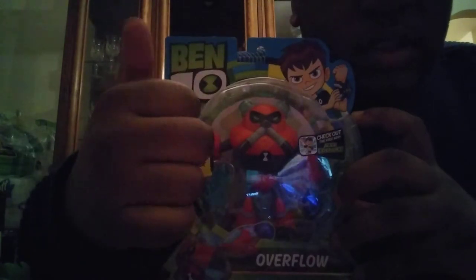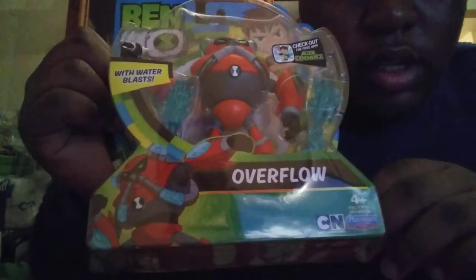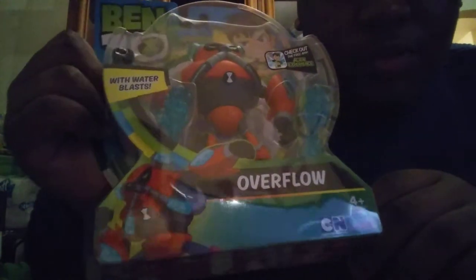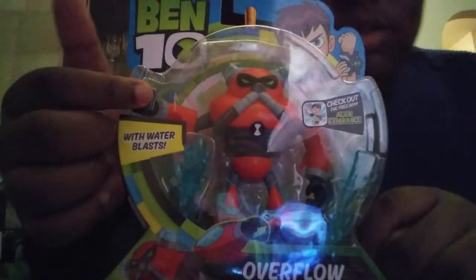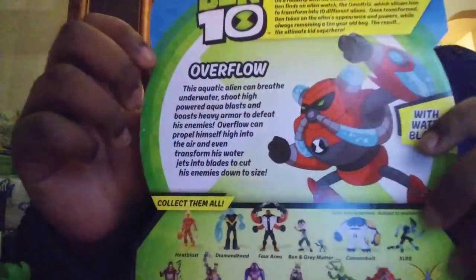Next I've got to open up Overflow. You can see the Ben 10 logo, and he comes with a water blast. There's a picture of him and his name 'Overflow' at the bottom. Check out the free app. On the back it shows him, his bio, and a picture of him — this aquatic alien can breathe underwater, shoot high powerful aqua blasts, and boost high hover.